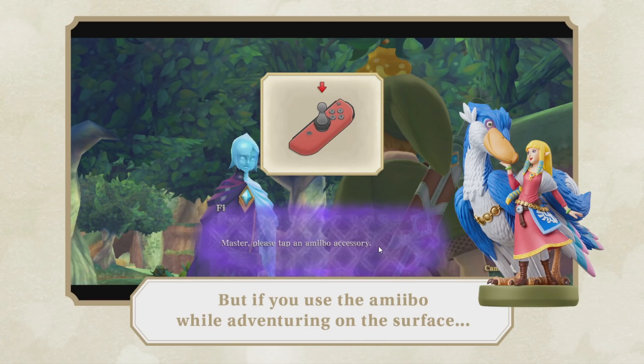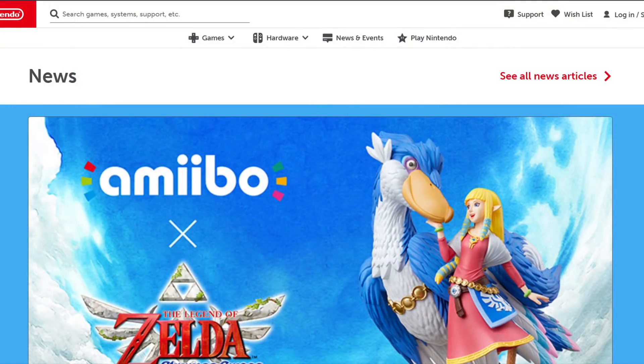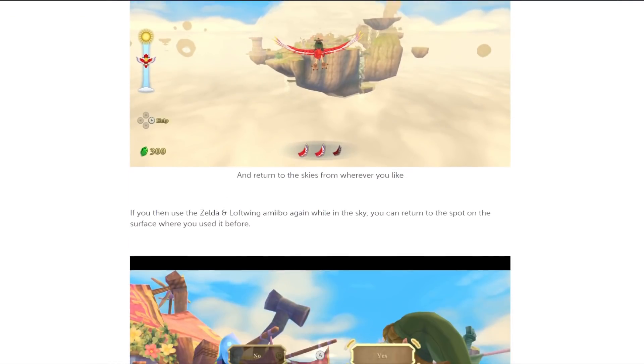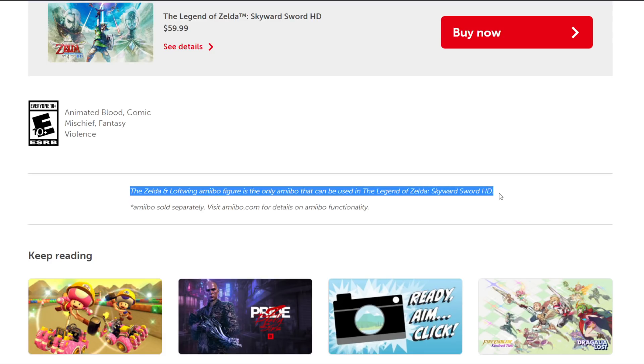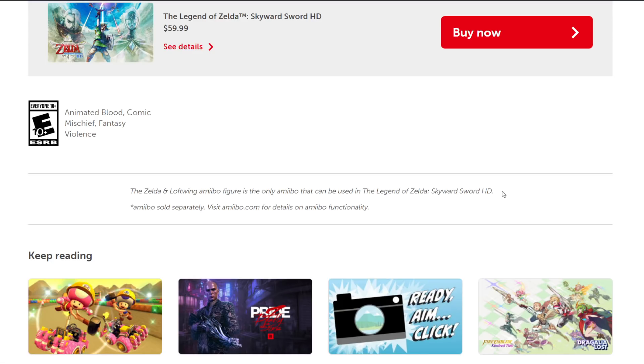The 'please tap an amiibo accessory' phrasing feels like it's implying there are multiple amiibo that can do something in Skyward Sword HD. But if we go to the official Nintendo website that describes what this amiibo does, there's a line that says: 'The Zelda and Loftwing amiibo figure is the only amiibo that can be used in The Legend of Zelda Skyward Sword HD.' Which is pretty surprising, considering the amount of amiibo you can use in Twilight Princess HD and Breath of the Wild.